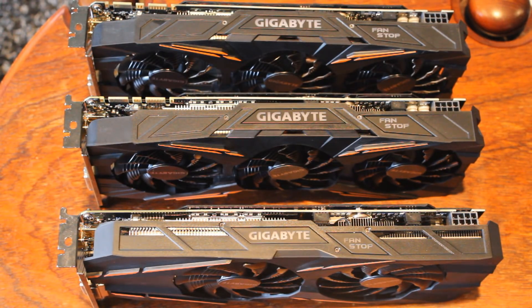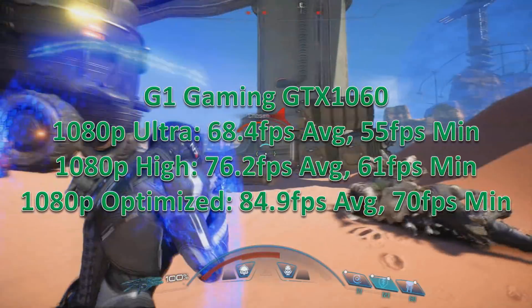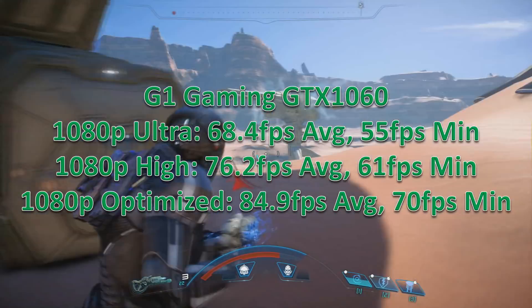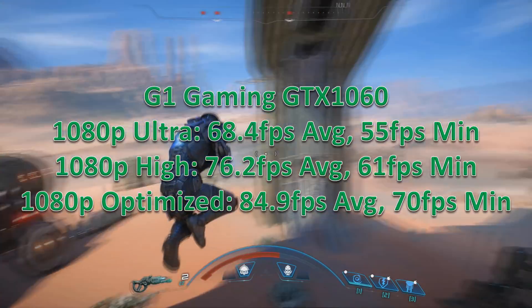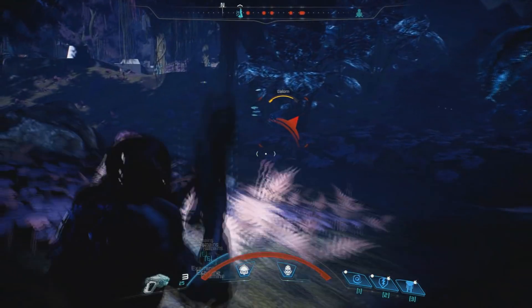Let's start with the smallest card: the GTX 1060, GTX 1070, and GTX 1080 — all provided by Gigabyte, so these are their G1 Gaming models. Starting with the GTX 1060, the value-for-money graphics card — at 1080p on ultra that will be very solid for 60 Hz 1080p gaming. The minimums dip a little bit, but that's not too bad. If you really have a problem with it, drop it down to high and the minimum never drops below 60. At the optimized settings that would be a bit better for people running higher refresh rate monitors who don't want to destroy too many graphics settings.